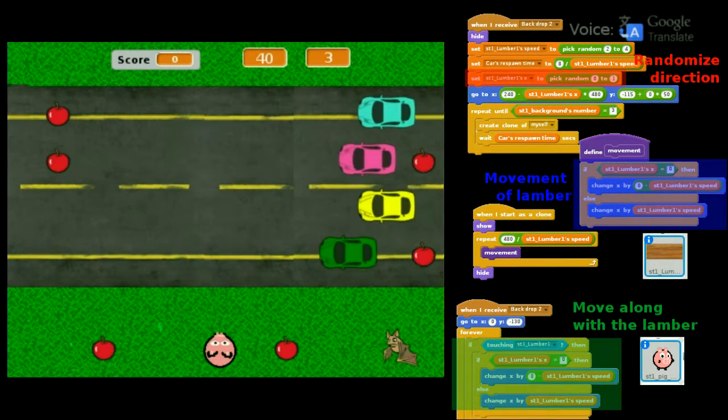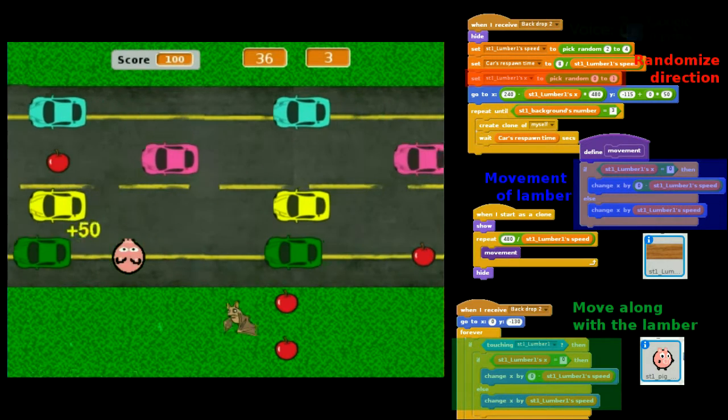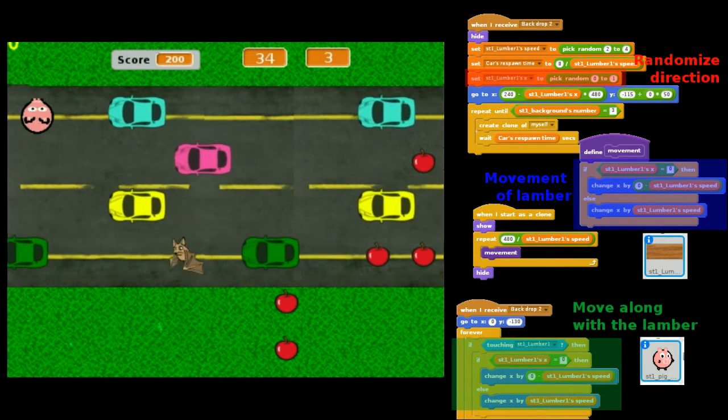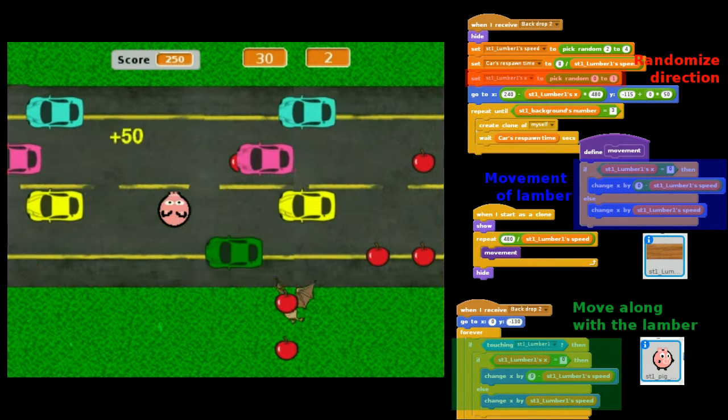This game is basically divided into three stages. The first stage involves the player crossing the road without being hit by cars, and crossing the river by stepping on lumber.